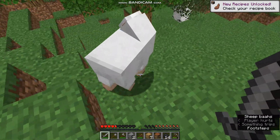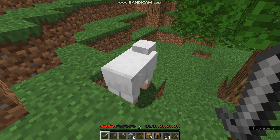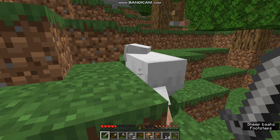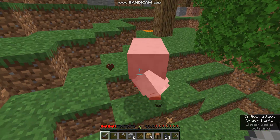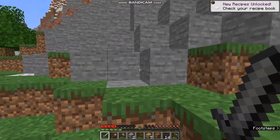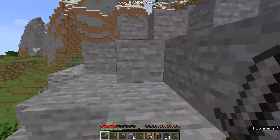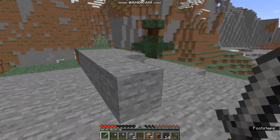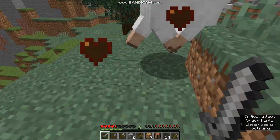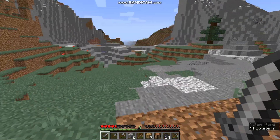Another thing you can do is, if you jump and hit the enemy while you're on the way down, it's called a critical hit, and it does up to half more damage. It's really good against enemies — you can one-shot some enemies like sheep if you crit hit them with a stone sword and you get lucky enough for it to deal maximum damage, which I didn't both of those times.